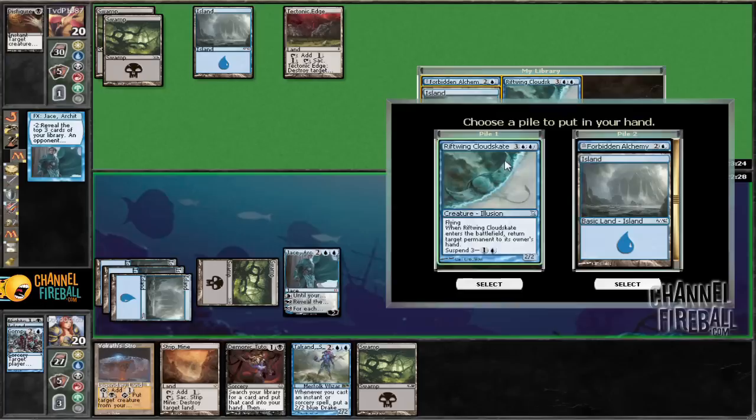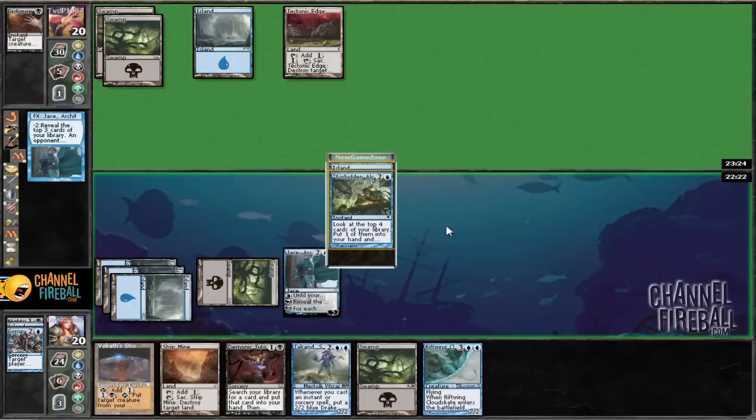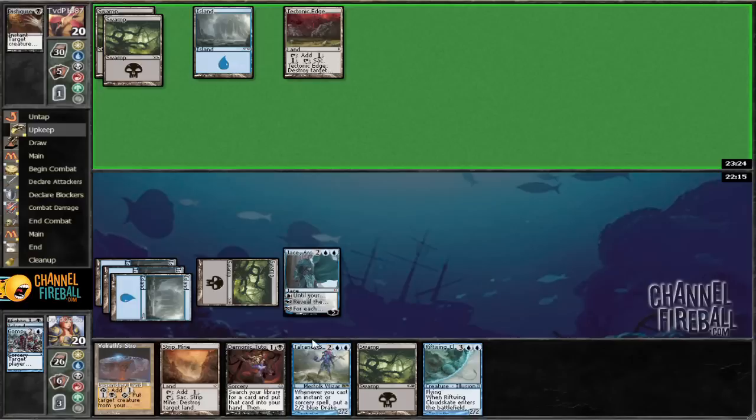I think I'm going to go for the Cloud Scape. If he plays something scary, I want to have the option of taking it. So we'll put these on the bottom. Forbidden Alchemy is better with Talran, but I would prefer he not resolve something very scary. Next turn, depending on what he does, main phase we're going to strip his island, then play Talran.